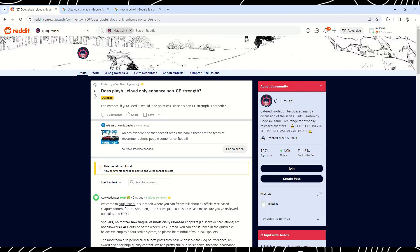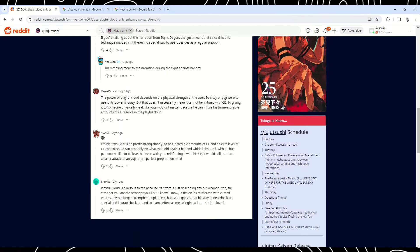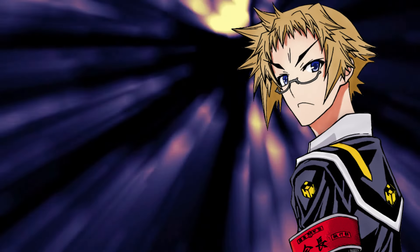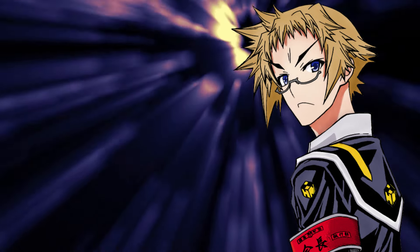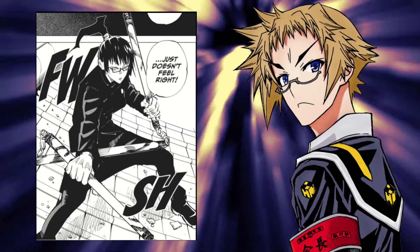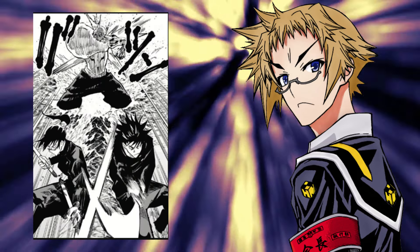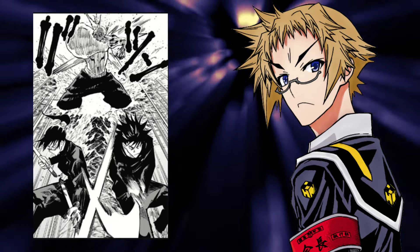The abilities of the Playful Cloud are pretty vague, and a lot of people in the community aren't really sure whether or not it has cursed energy. The Playful Cloud's main ability is to amplify the user's strength to titanic levels and dish out as much damage as possible — no playing around, no joking. You've got big damage, and you're going to do even more if you're already physically powerful.